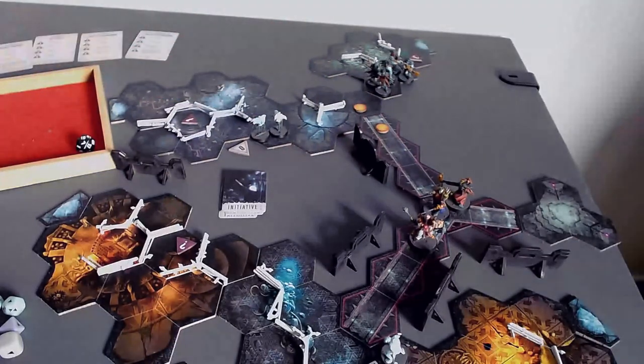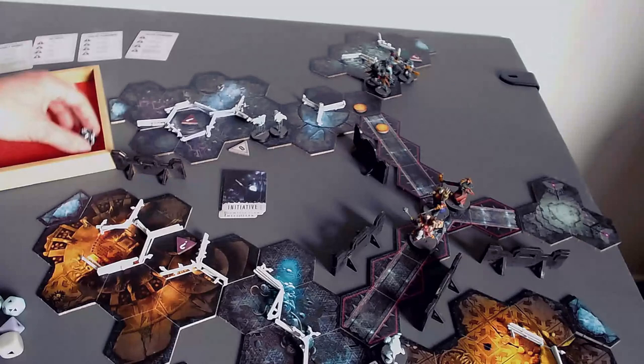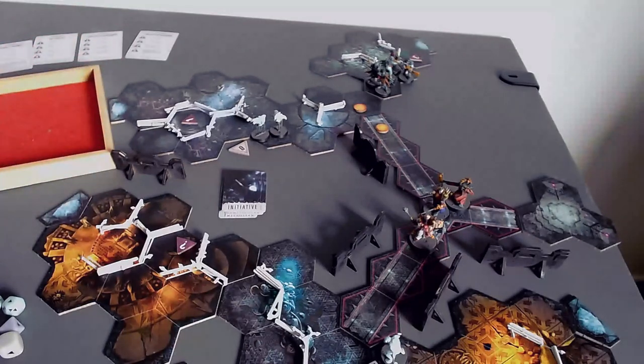The portal I have targeted is this one here — this maglev chamber right here. Now, at the end of the previous turn, I forgot to roll an event die, so I'm going to roll that now before anything else.